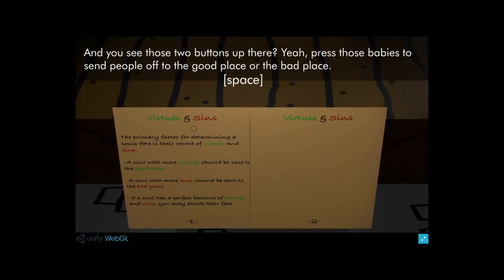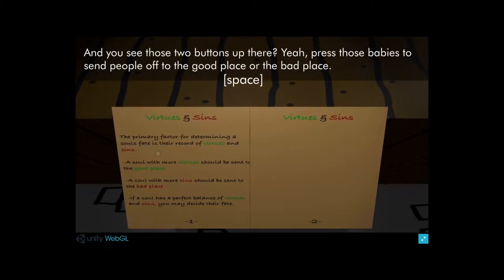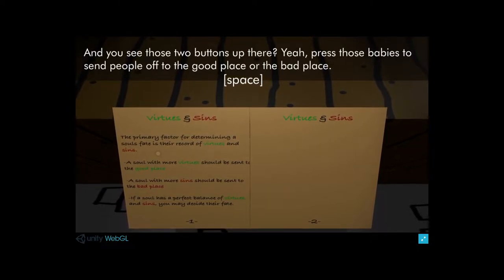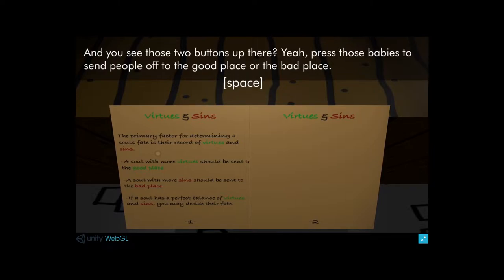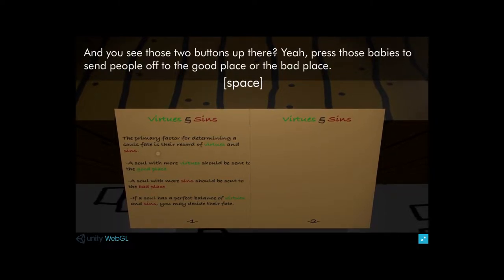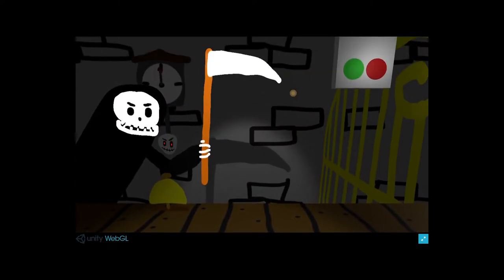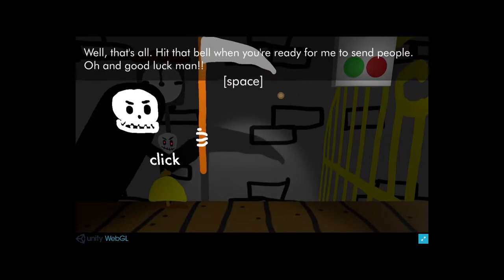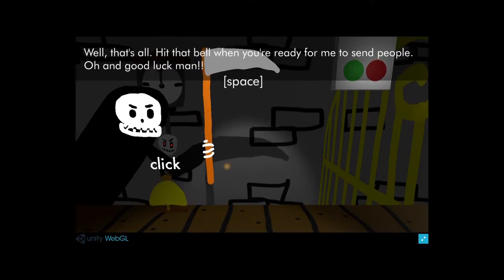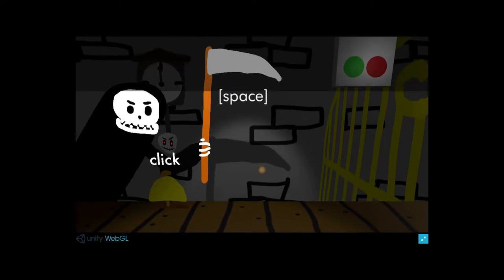Virtues and sins. The primary factor of determining your soul weight is the record of virtues and sins. A soul with more virtues should be sent to the good place. A soul with more sins should be sent to the bad place. If a soul has a perfect balance of virtues and sins, you may decide their fate. Hit that bell when you're ready for me to send people. Good luck, man. This is quite interesting - I'm working for myself.